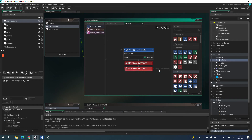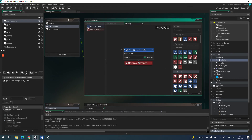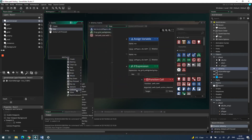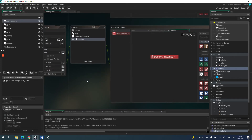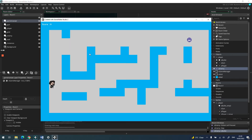The other approach is to have destroy instance in the bullet for the bullet, then go into the enemy object and add a collision with the bullet object — destroy in there too. Both work, but it's a bit easier to keep track of when collisions are split across objects. Let's try it — score now increments by one properly.